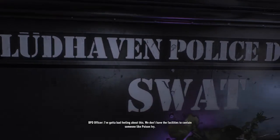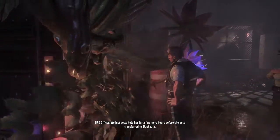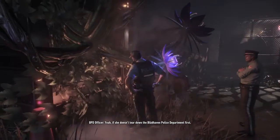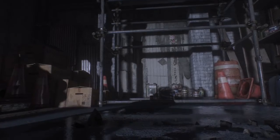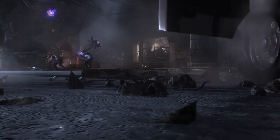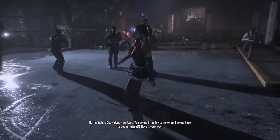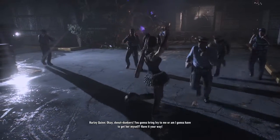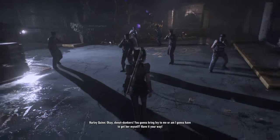In the opening cutscene, cops discuss that they don't have the facilities to contain someone like Poison Ivy and just need to hold her a few more hours before she gets transferred. Another cop warns that she might tear down the Blüdhaven Police Department first. And here comes Harley. This is set before the events of Arkham Knight, where Harley is going to be trying to break out Poison Ivy — all for Scarecrow, of course.